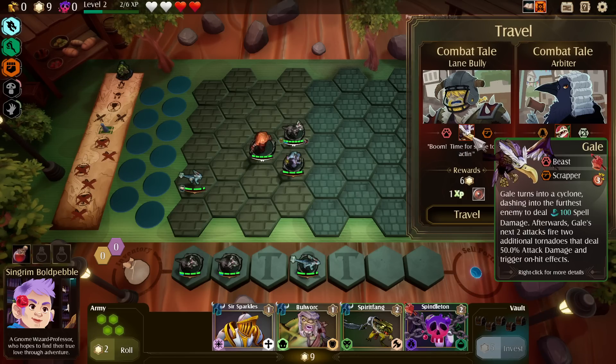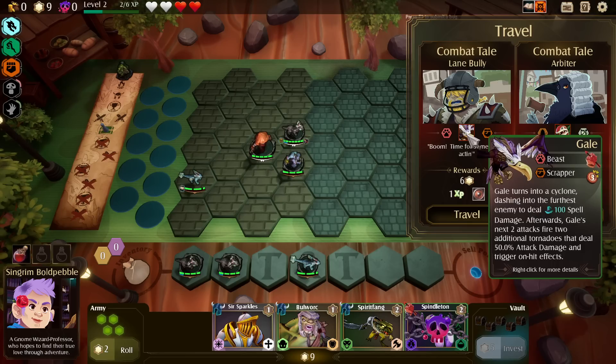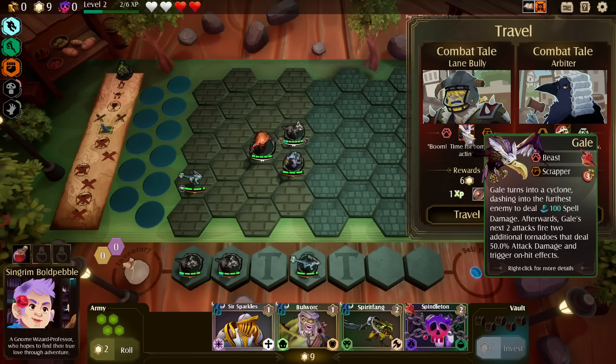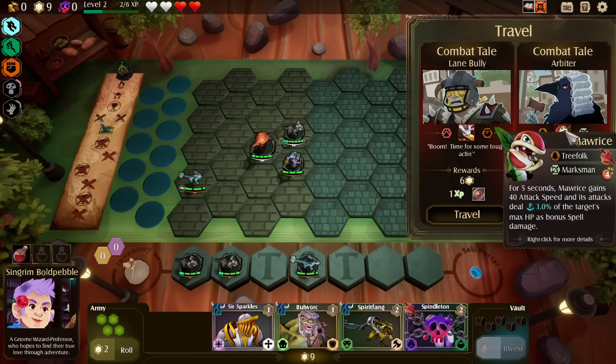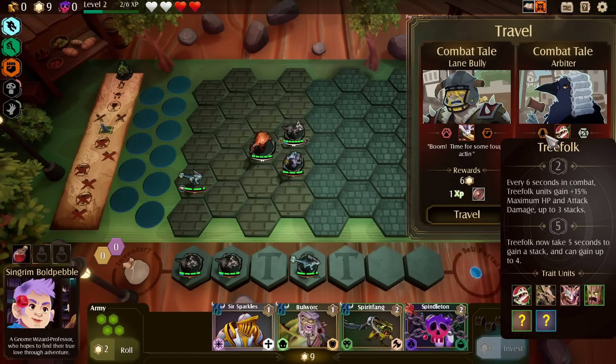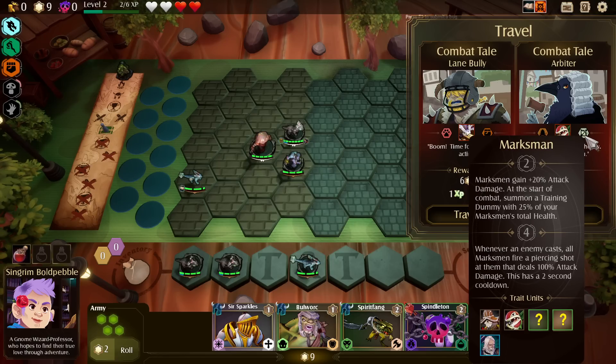Lane bully — it turns into a cyclone dash into the furthest enemy, does 100 spell damage, and afterwards gets an extra attack. Neither of these are great, I have to admit. Every six seconds in combat, tree folk gain max HP and attack damage up to three stacks — so they scale.